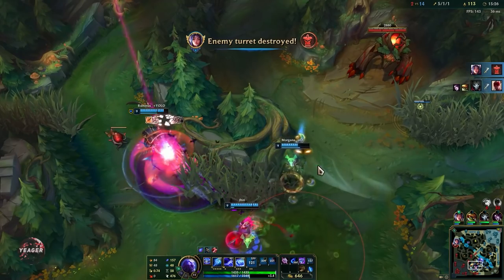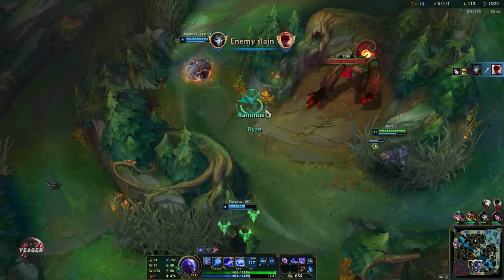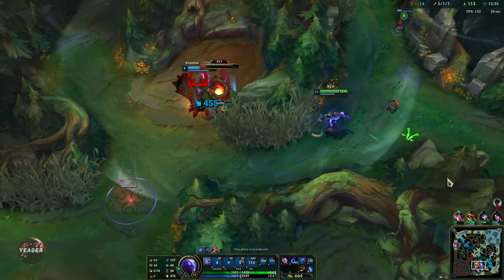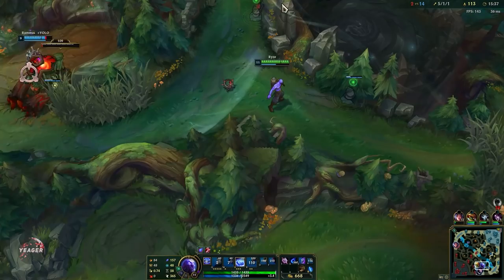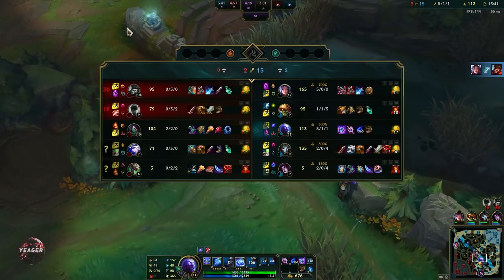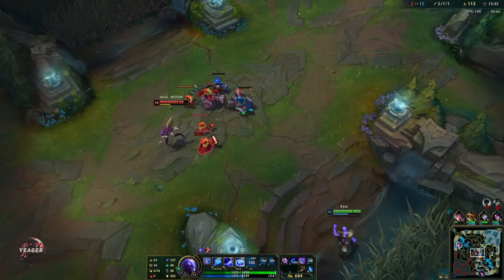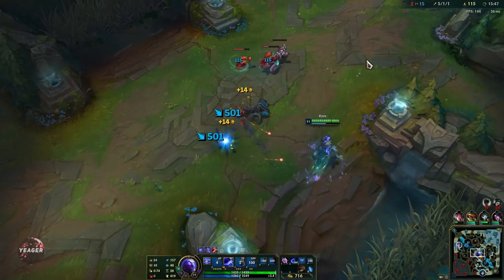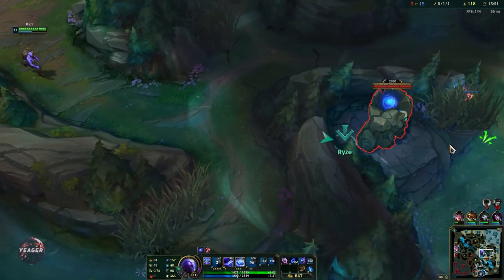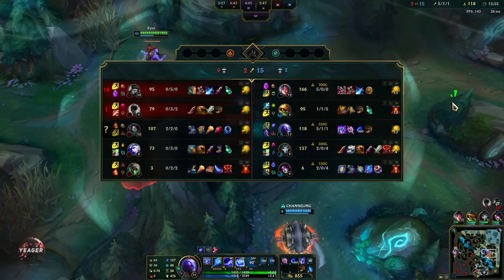That is some insane chain CC — if any of us hit one hard CC then everybody follows up and they are 100% dead. Aurelia is also doing really good top lane. This is a Diamond needle game so it is very snowball this season — if one team gets the lead then it pretty much just snowballs out of control, mostly because there is so much damage in the game right now.